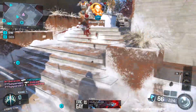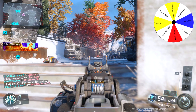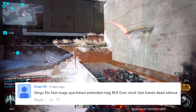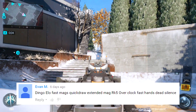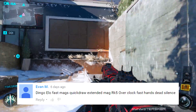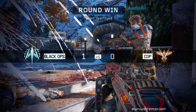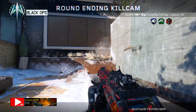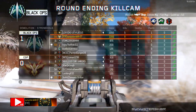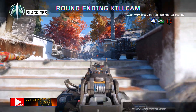That's what we played for this week's gameplay. The class was suggested by Evan M, who wanted me to use the Dingo with ELO, Fast Mags, Quick Draw, and Extended Mag. We have the RK5 as our secondary, and the perks are Overclock, Fast Hands, and Dead Silence. Overclock is good because the specialist we're using is Blackjack with his Rogue ability. We went 24 and 4 in Demolition on Stronghold — started strong, ended strong, and got some streaks.